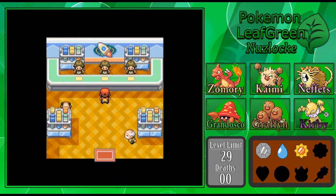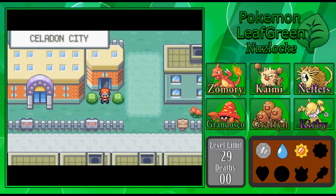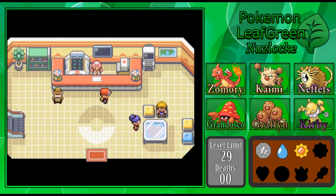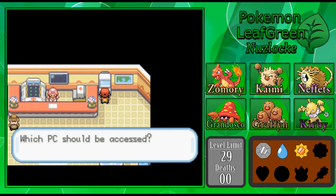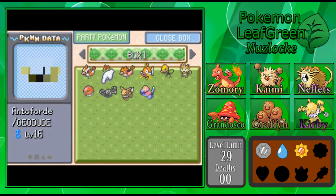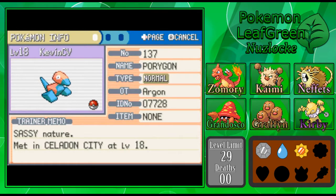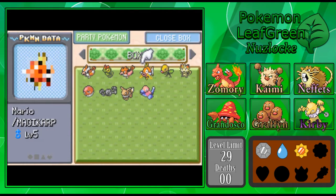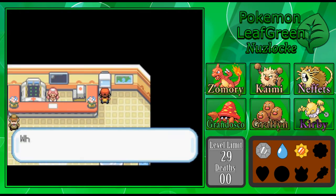Let's go take a look at this Porygon in box one here. It's a level 18 Porygon with a Sassy nature. Listen to that cry — that's kind of cool. Trace is a really good ability. It knows Tackle, Conversion, Agility, and Psybeam — not the worst thing in the world. I think Porygon gets Recover at some point pretty early, so that could be a good option. That's what we're working with in our PC.